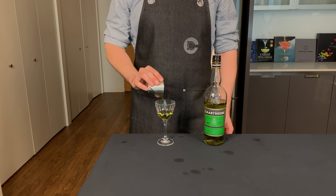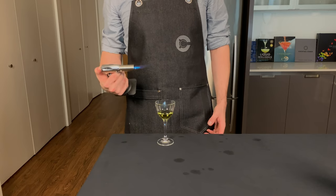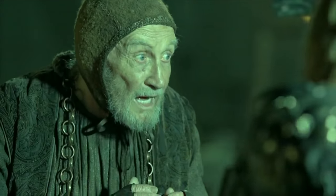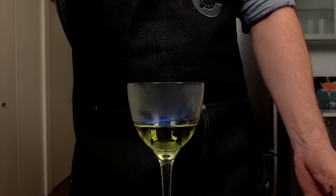We're gonna start by pouring 1 ounce, or 30 mils, of our green chartreuse into this Nick and Nora glass, and now let's light it up. All right, calm down you pyro — we're just gonna torch this a little bit, and you'll notice it catches on fire right away because it's pretty high proof.